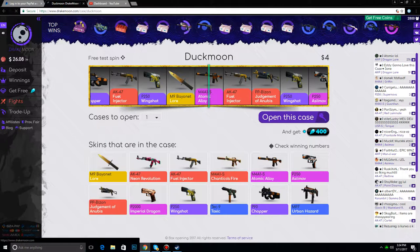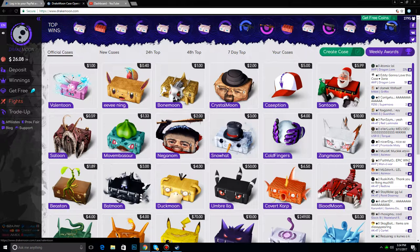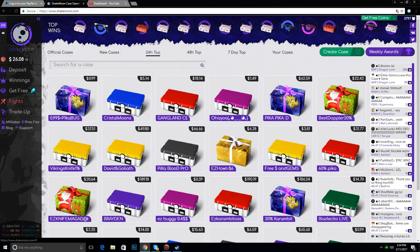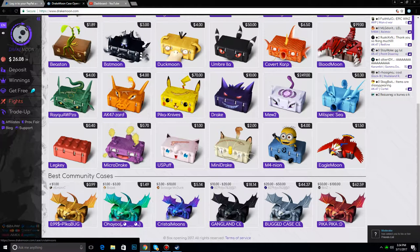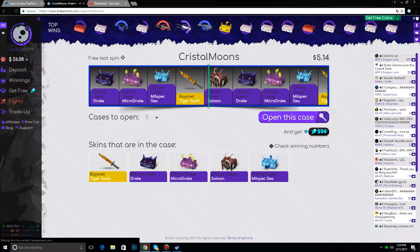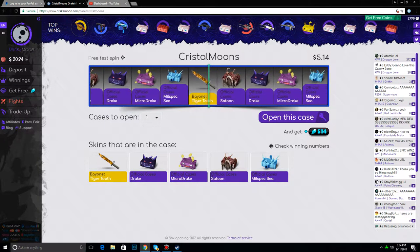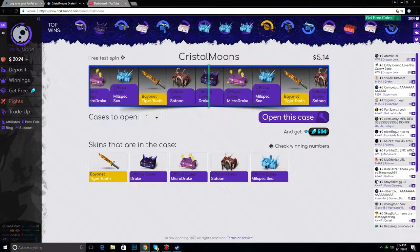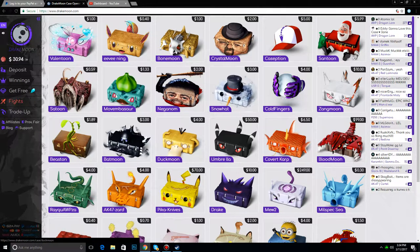There are so many skins on the site. I'm gonna open a five dollar case right here and see what we can get. We're probably not gonna get anything, but whatever. Oh, we got a Drake — that's 10 bucks, that's pretty good actually! We can sell that, we're back up to 30. Nice.